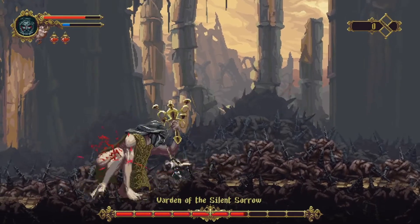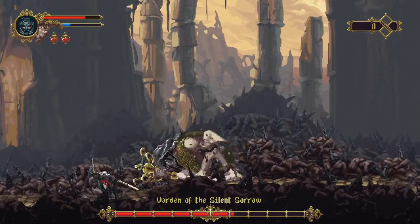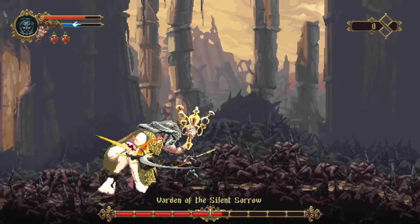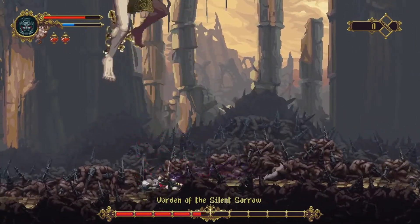They also jump around the battlefield to reposition, which is where you dodge out of the way. That is the entire fight — from there you just have to keep dodging the shockwaves and get some hits in until they die. Overall this is a very forgiving and easy boss fight, especially compared to some later game fights.